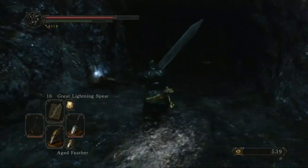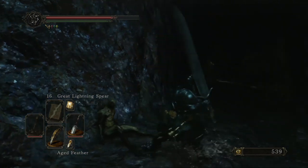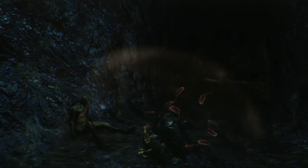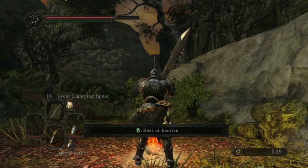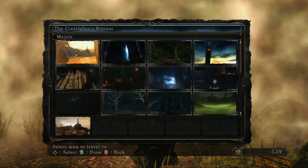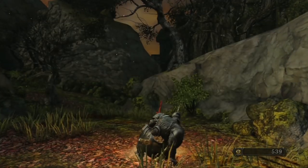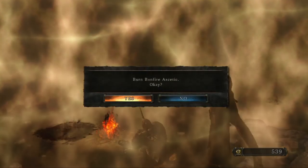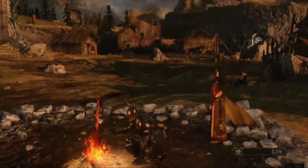Jump across here — hopefully you don't fall — pick up another homeward bone and soul of the lost undead. Now we're going to return to the bonfire but fast travel to Majula. Here we go — we're going to Majula, the only bonfire here, and we're going to burn a bonfire ascetic immediately.